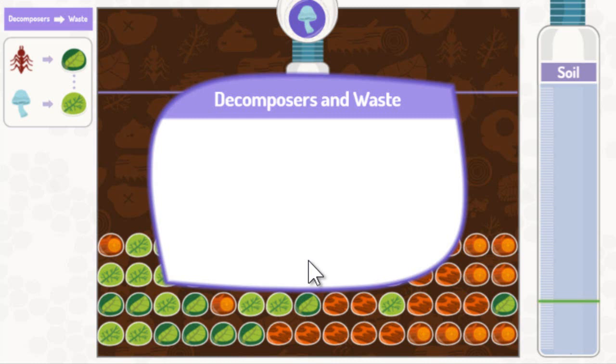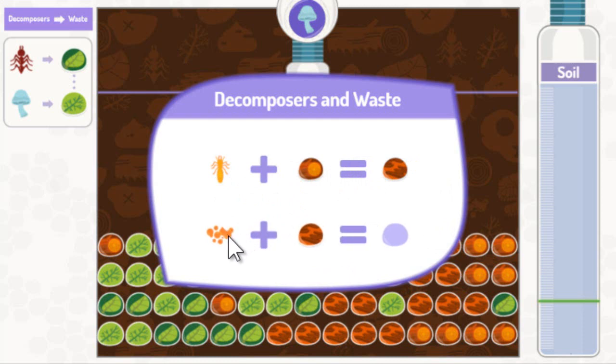Here are some more decomposers. A decomposer called a termite eats away at wood, like dead logs, and breaks it into tinier pieces. Microscopic decomposers called actinobacteria eat these tinier pieces, making rich soil for the jungle.